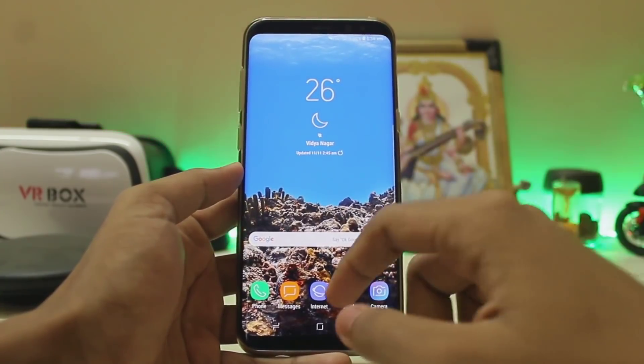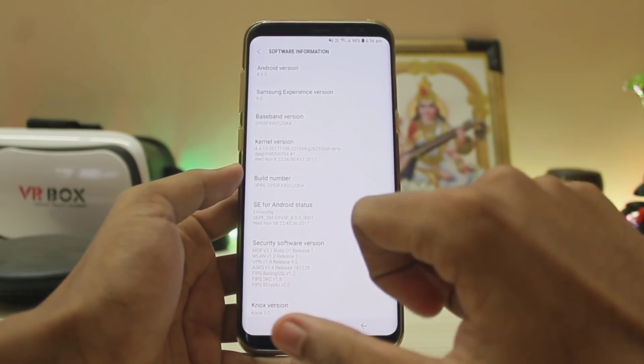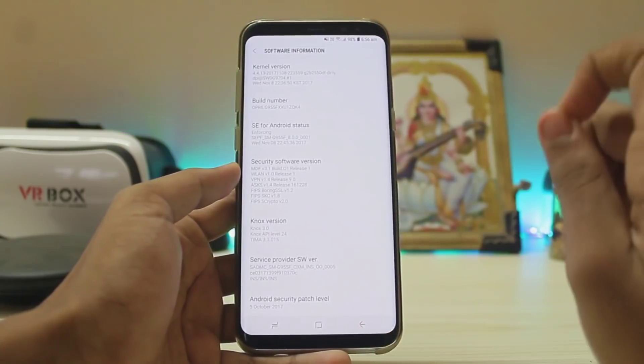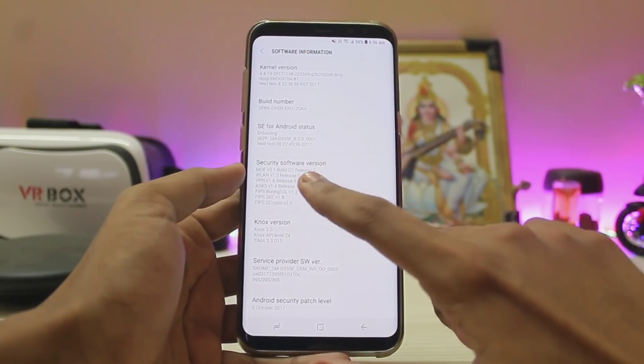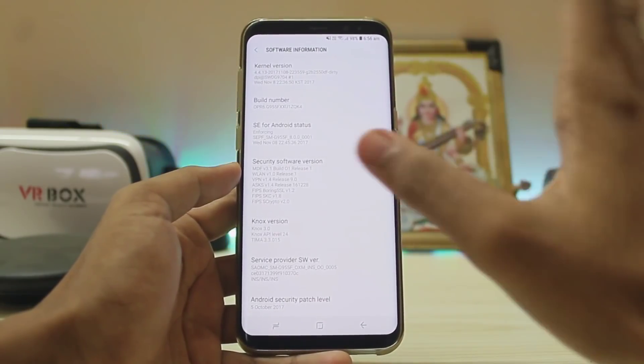Let's go to Settings first. As you can see in the software info, the baseband has been upgraded to ZQK4. Like the Snapdragon versions, it doesn't say Build 2 Release 2, which is quite weird.